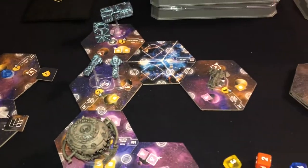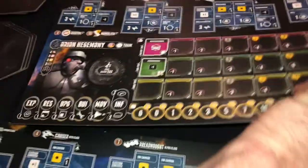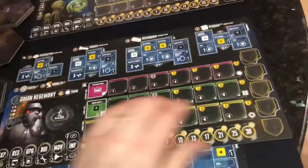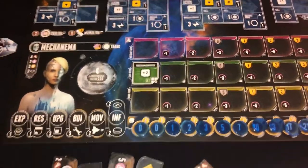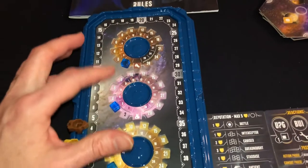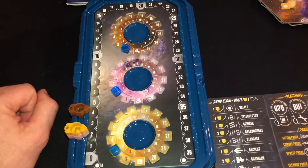You can see the components and the boards. What's nice about these boards is that they also have a flip side — you can play the humans. All of them are flipped on the human side; I only have the aliens out right now. There are different components, and there's a little tray that manages your economy, your science, and your material.